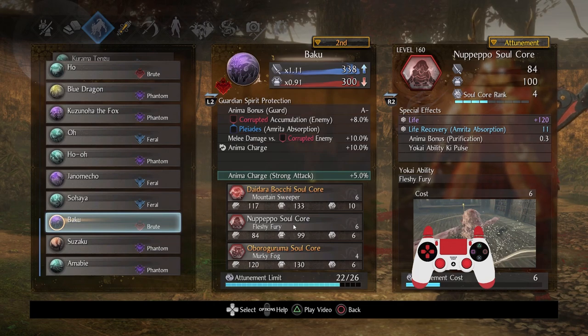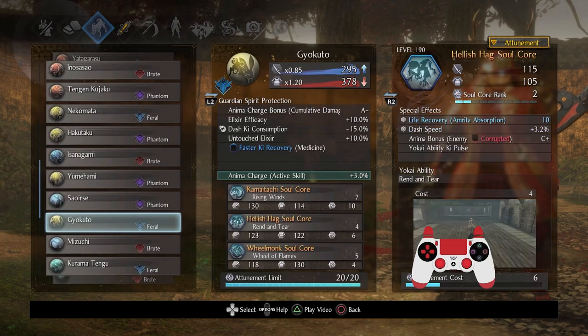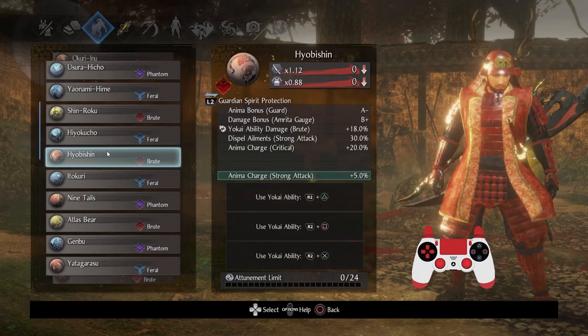We do have Nupepo, Oboruguruma, and Daidara. Other options I was thinking of might have included Hiobishin — there may have been another one — and honestly, you can pick whatever you want. What I really, really wanted to go with, however, was Atlas Bear.